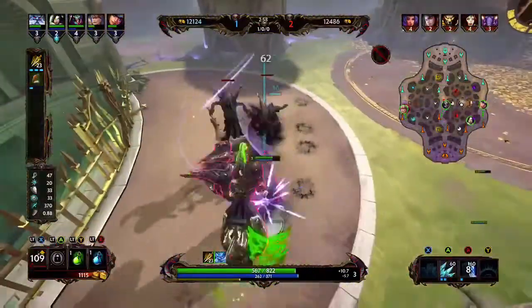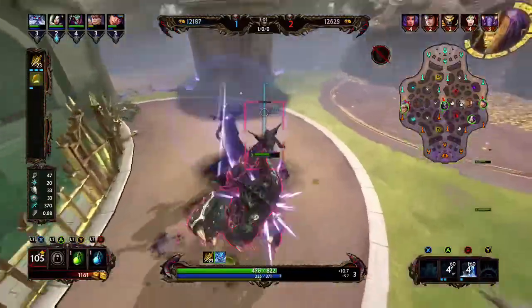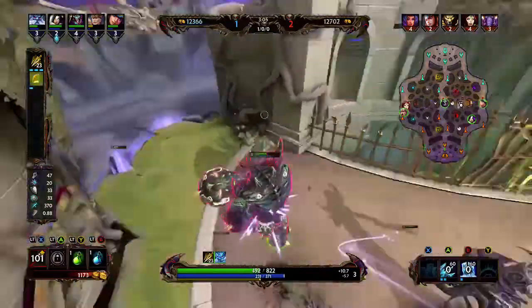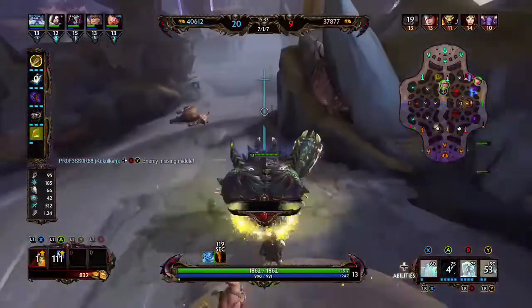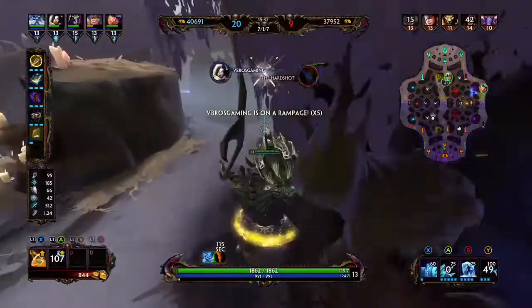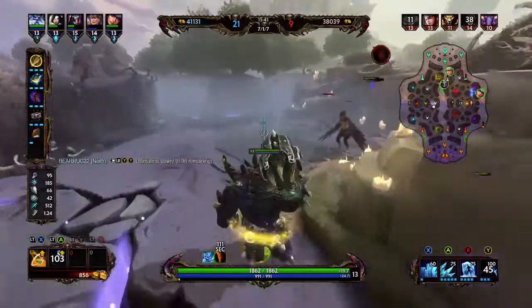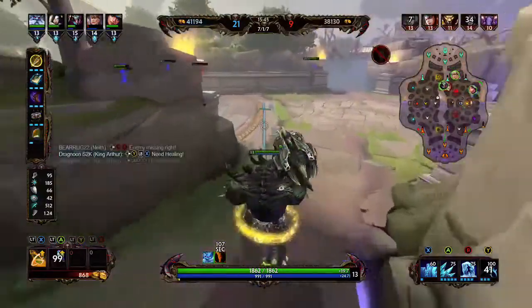When using his abilities, I like to use the freeze first, then go up and hit him with a basic attack because of his passive and the Polynomicon passive. Then use your two, hit another basic attack because your passive is still active, and then you can use your ultimate if you need to finish them off.